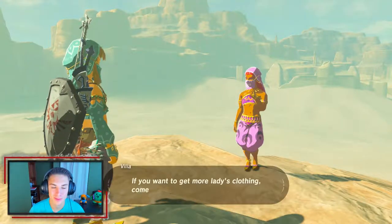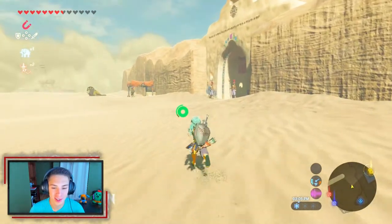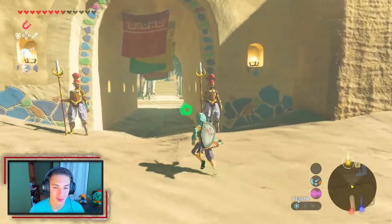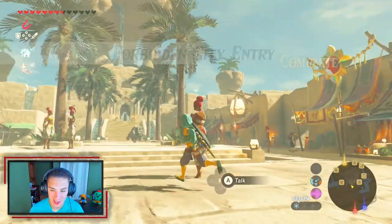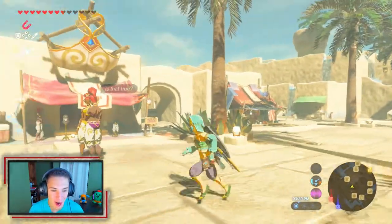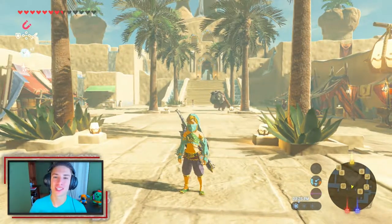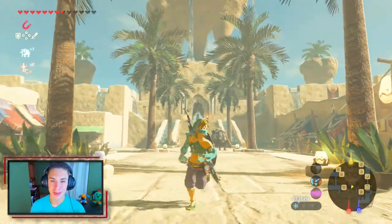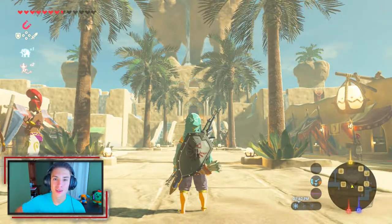Now that we have the Gerudo bow, we can actually walk right into Gerudo City — just a normal Gerudo walking through, definitely not a Hylian. Look at this beautiful city! Oh my god it looks awesome. We've got a Goron just chilling here for some reason — kind of awkward among all the Gerudo people. That's going to be it for today's episode. In the next episode we'll be talking to the leader of this place and starting the Divine Beast quest. Thanks so much for watching, see you on the next one!